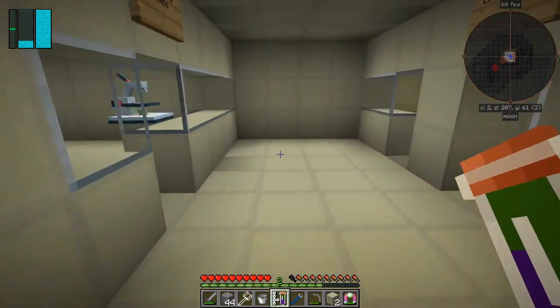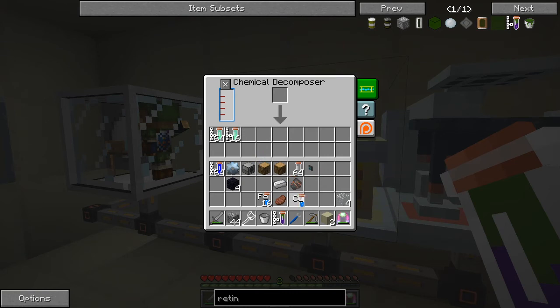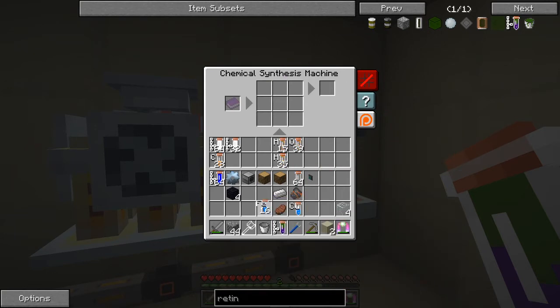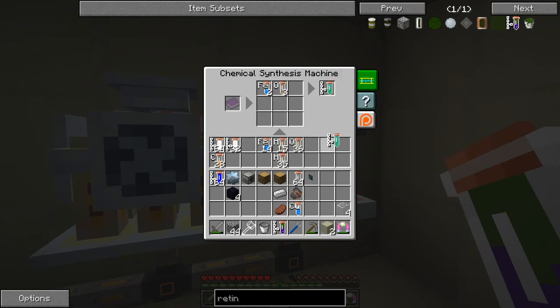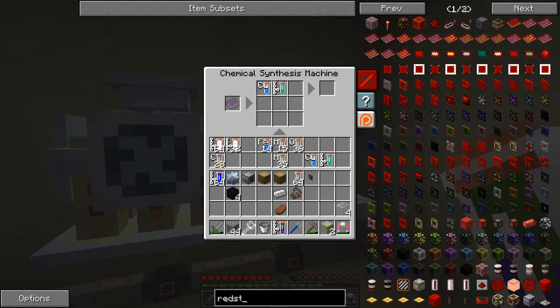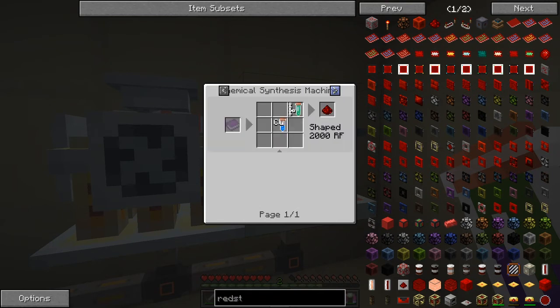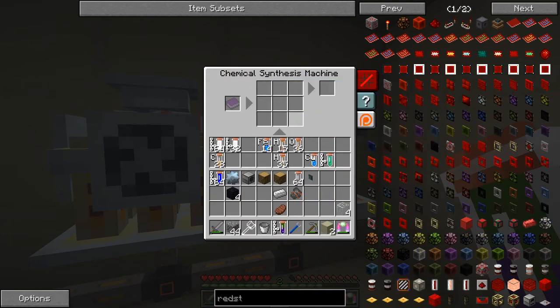So we should be able to get one piece of copper from here. Let's decompose that. Now we need iron oxide — let's get rid of this recipe. Iron oxide is two iron and three oxygen. Just right-clicking that gives us iron oxide, and then we put the iron oxide with the copper together. Let me just check what I need to do for this one.